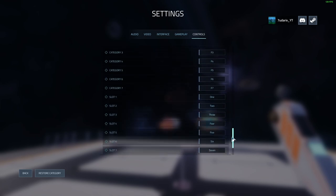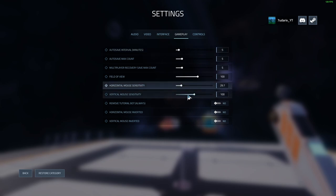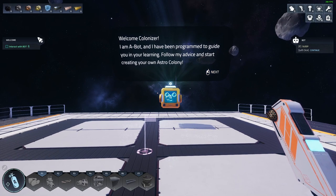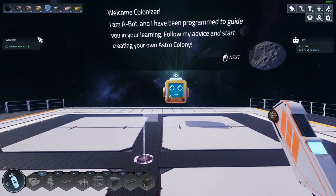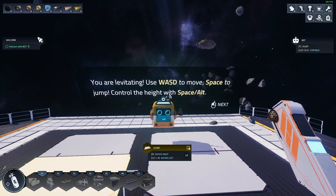Playing around with the sensitivity. Okay, that's better. Welcome colonizer — I'm a bot and I've been programmed to guide you in your learning. Follow my advice and start creating your own Astro Colony. Use WASD to move, space to jump.